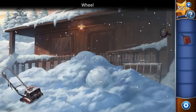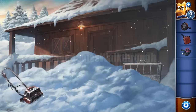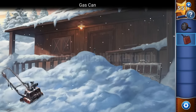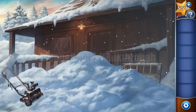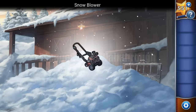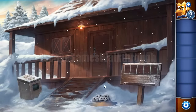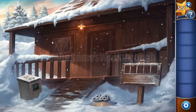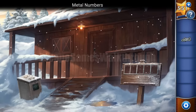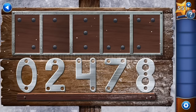We need to fix this snow machine — we've got parts. Then we can remove all this heap of snow. The door has a padlock with five digits, and these digits are the hint. We need to rearrange them according to these nails.